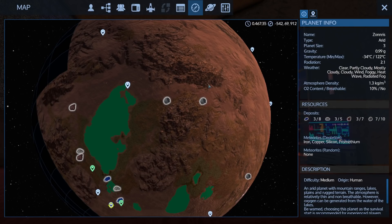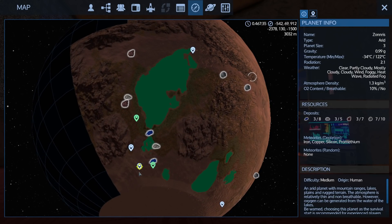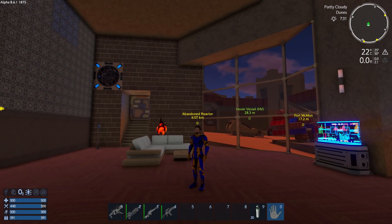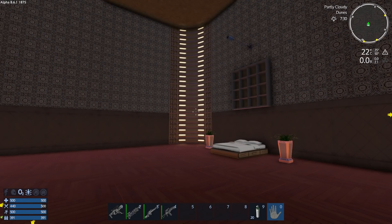I'll show you what's left of it as we go past, because today we are heading straight down to the abandoned reactor to give that a crack. There it is on the map — six kilometers away.